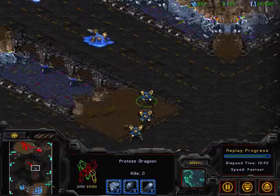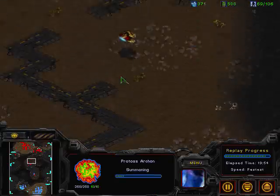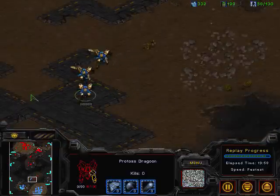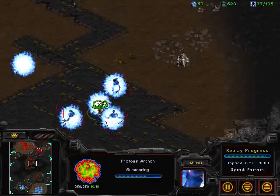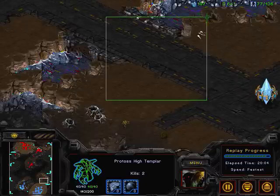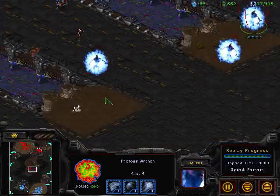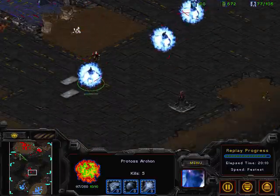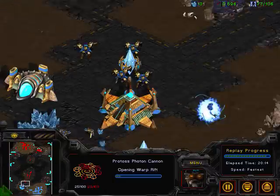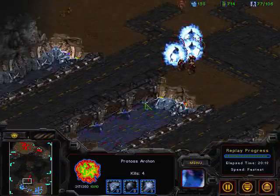Reavers are still out too, so this small Dragoon force is actually going to get cleaned up — it was almost three control groups earlier. Now we see hero has been able to reassert control. His harass has been able to deal lots of damage to JSTAR both economically and psychologically, and now hero has the map control and the dominance of the game. He's going to be able to expand while JSTAR cannot get his third expansion at this point.